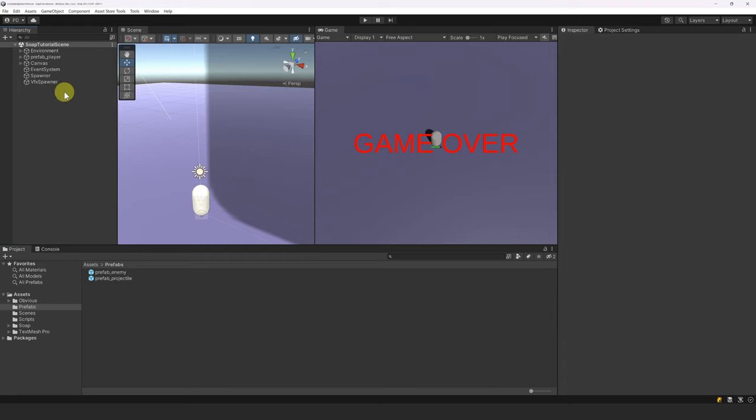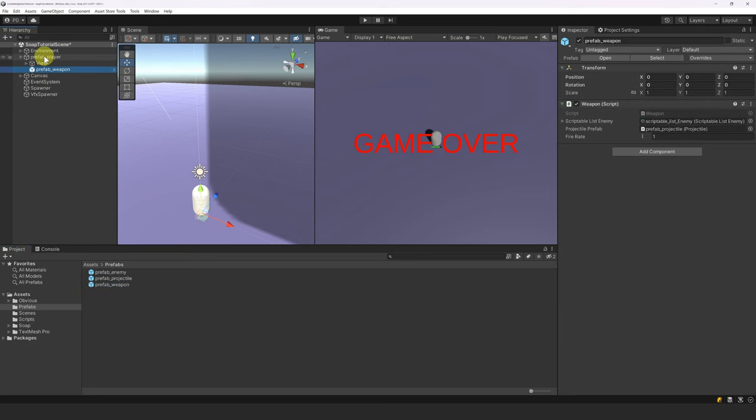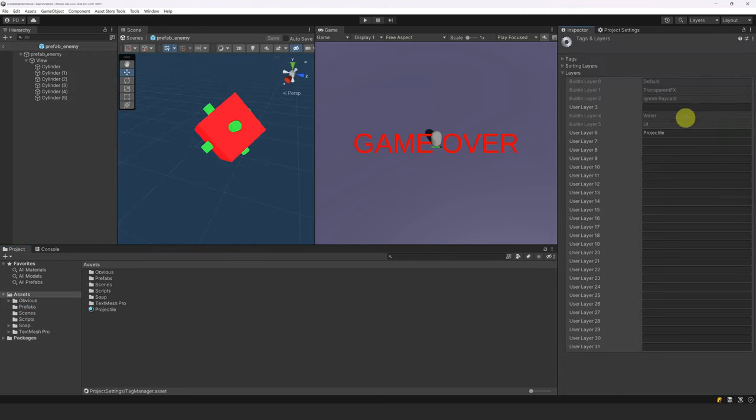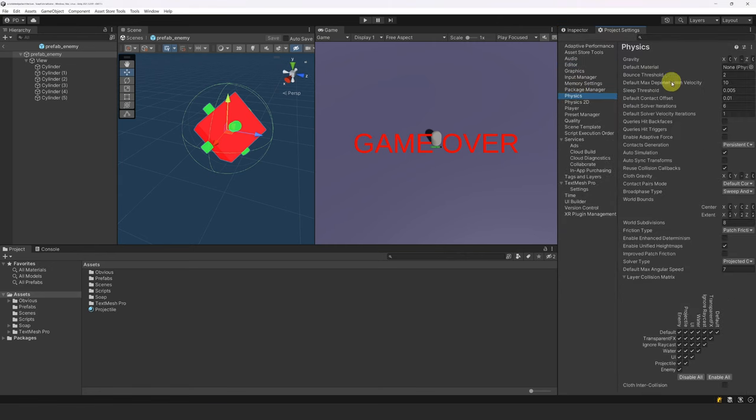Now let's make the weapon prefab. Let's create a new empty object called prefab weapon, add our weapon script, and make sure to reference our scriptable list enemy. Let's drag our projectile prefab into the prefab slot and leave the fire rate at 1. Let's make this weapon a prefab and then move it to be a child of our player. We also need to create a new layer for the enemy — let's go to our enemy prefab, create a new layer called enemy, and assign it. Before testing, let's set up the physics collision matrix: disable all collisions first, then for the default layer enable default-enemy and default-default, and for the projectile layer enable only projectile-enemy. This way the projectile will never collide with the player.